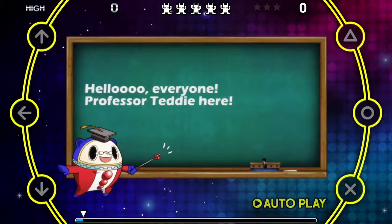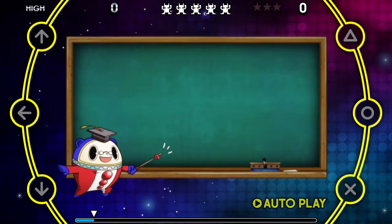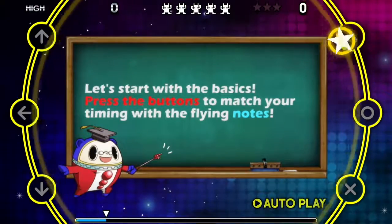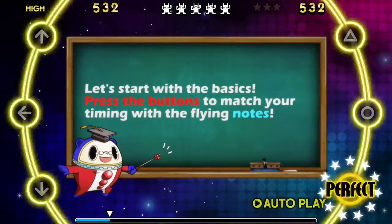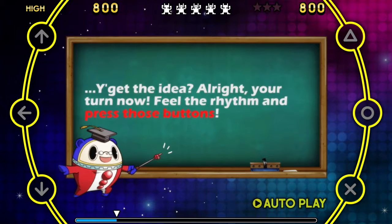Hello everybody, Professor Teddy here. While Sensei and the others are learning their steps, we should try out some dancing too. Let's start with the basics. Press the buttons to match your timing with the flying notes. You get the idea? Alright, now it's your turn. Feel the rhythm and push those buttons.